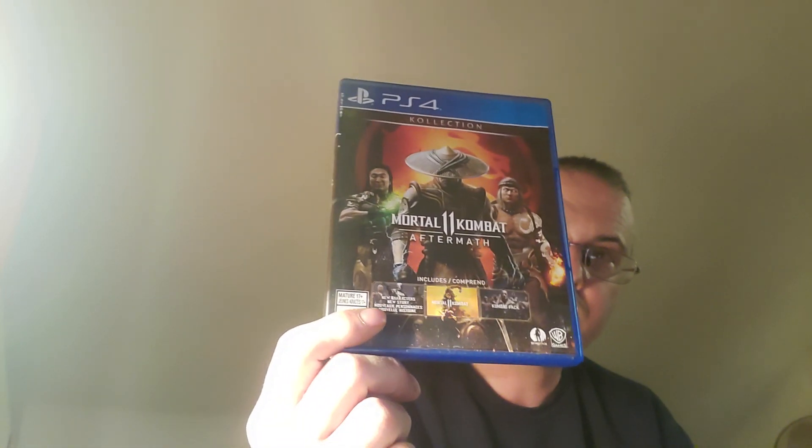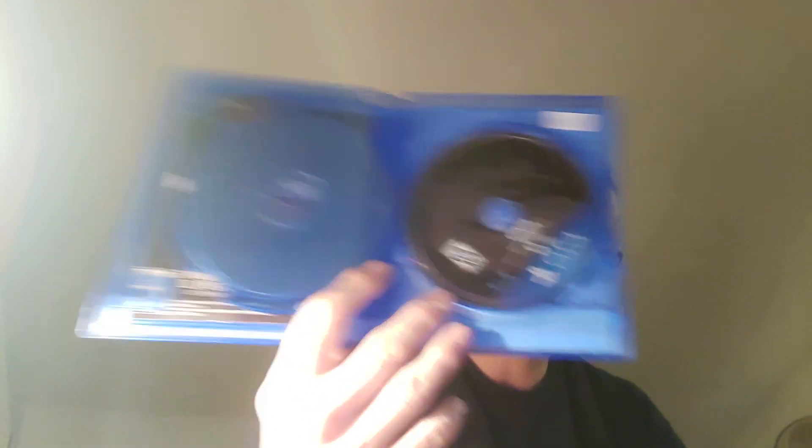Next one I got here is Mortal Kombat 11 Aftermath. This is a two-disc set because it has a second story to it — pretty damn cool. It had the Mortal Kombat Aftermath content and you can get skins for your characters and stuff. This is the data disc right here, and then the game disc. Great fighting game. Awesome stuff. Fatalities are cool and you can even do brutalities. Great game.